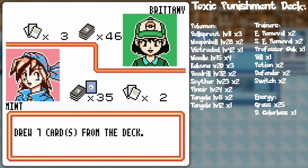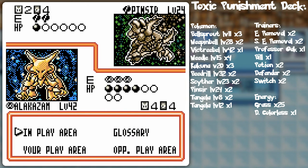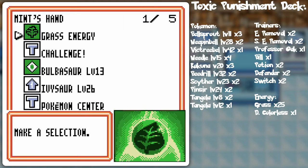Professor Oak, because I can't really use Pokémon Trader for anything right now. I got that Kadabra ahead of expectations. With that Chansey in play, now we can move the damage counters over to it. And with the Mr. Mime combo down there, we should be good to go as well.